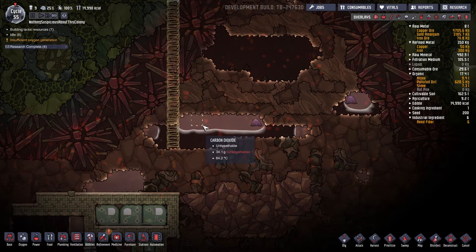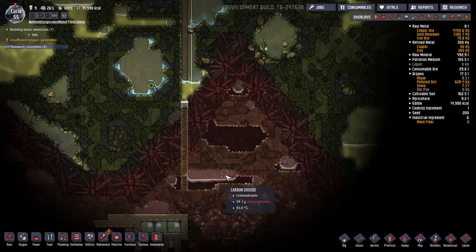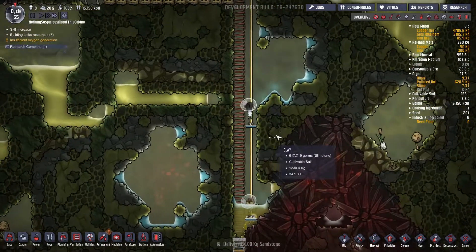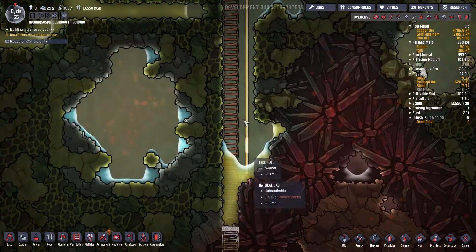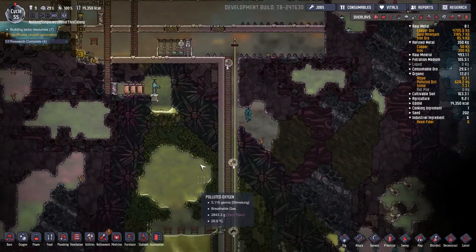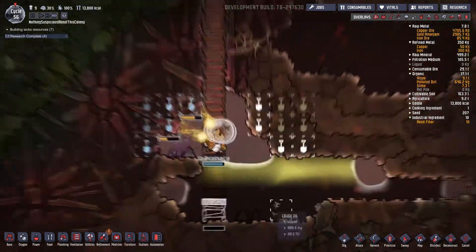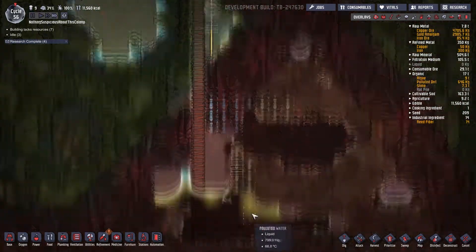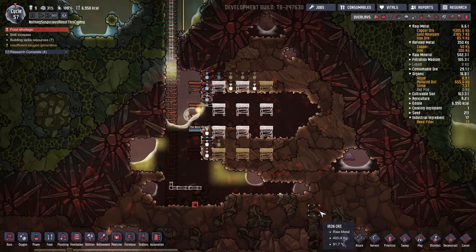As we venture further into the depths — 80 degrees Celsius — we got some slicksters. We can let all of our carbon dioxide fall down here: the slicksters consume the CO2 and they produce oil — a very excellent little creature. We don't even care about this polluted water; we're invulnerable to the environment. Alright Picasso — I bet you never thought you'd be down here. You were a painter, but now you're an exosuit engineer.